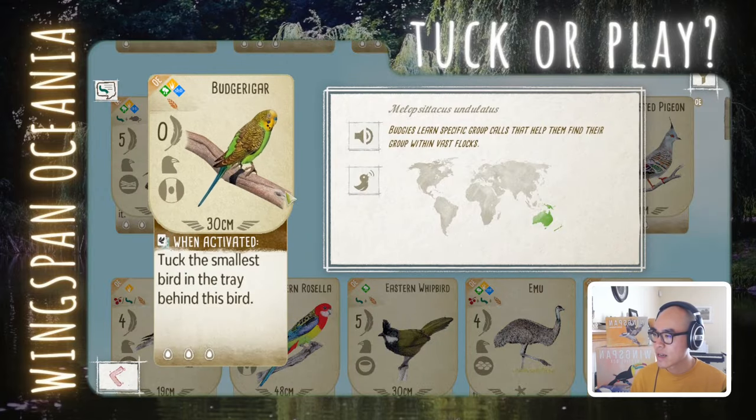Budgerigar: tuck the smallest bird in the tray behind this bird. So it's basically a guaranteed tug — there's always going to be a bird in the tray. And it costs just one grain for 0 points. Very flexible habitat. I would say play, but with a very short window of play — really only up to around round two. It's hard to see the opportunity to play this bird past that.